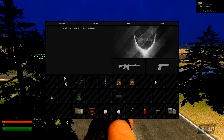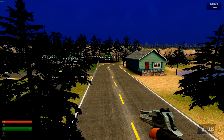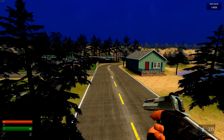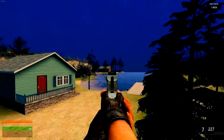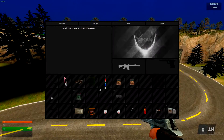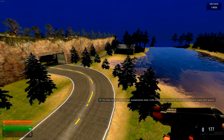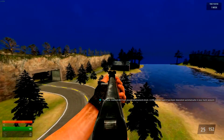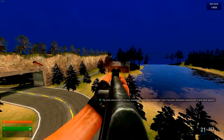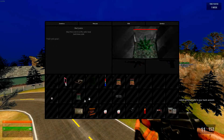So this is the Desert Eagle. When you equip it and reload it, this is what it sounds like. And this is the AK. Okay, just sounds like a normal reload with a gunshot. That's the gunshot.